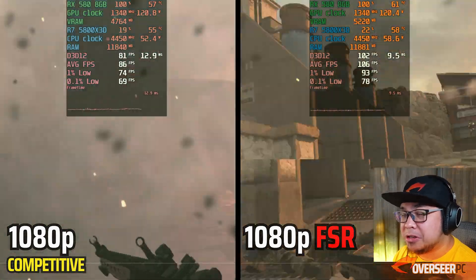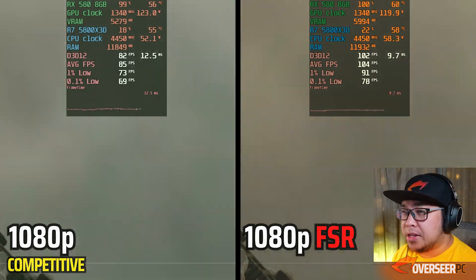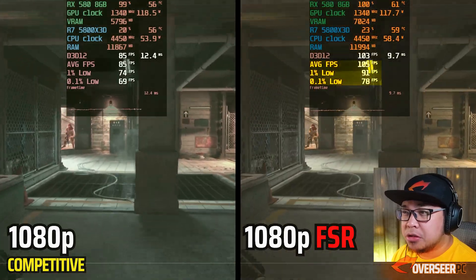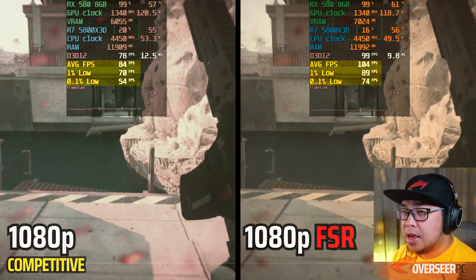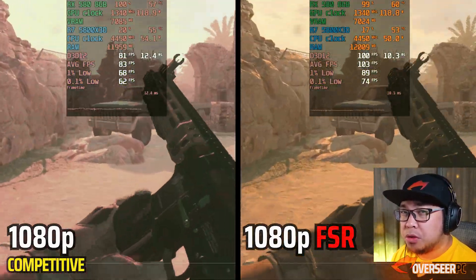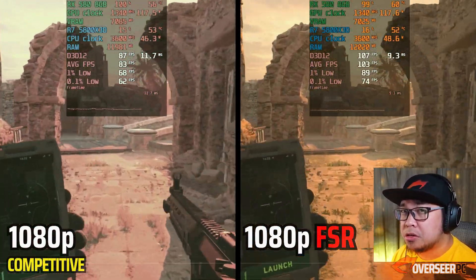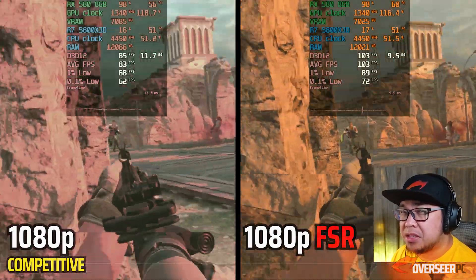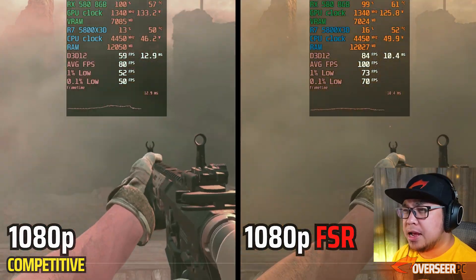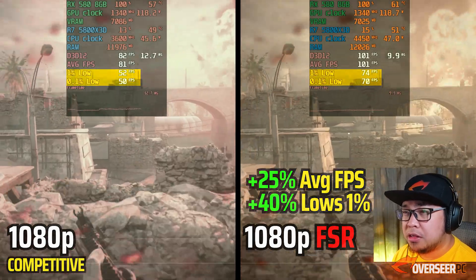Side-by-side comparison of 1080p native and FSR 2.1 — our fps is finally reaching 100, with 1% lows at 92 compared to 71 at native resolution. Note that with FSR 2.1 there will be some visibility penalties in Warzone, not so much in multiplayer. But 1% lows of 73 are still much better compared to the native result.